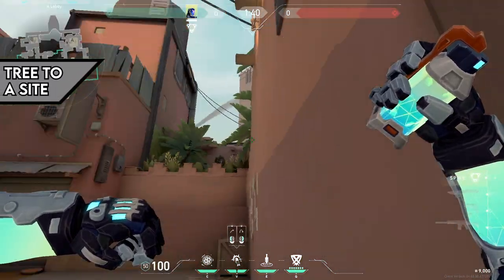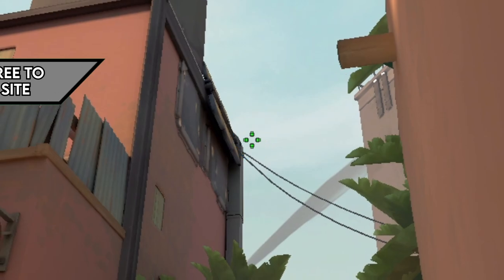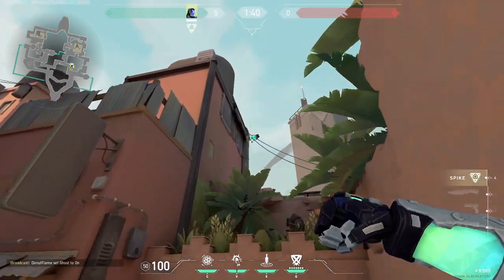Stand at these wooden planks and look just slightly above where the wires meet the wall, then run forward and left click once your crosshair hits the wires.